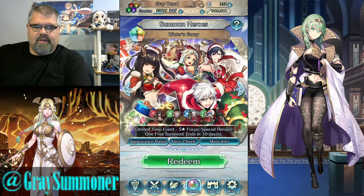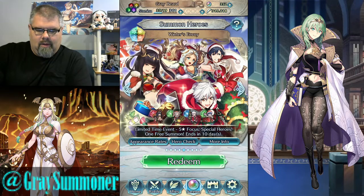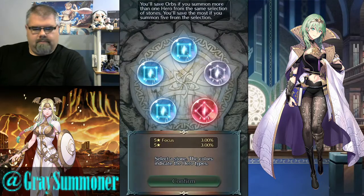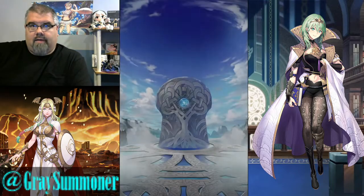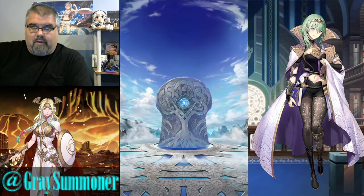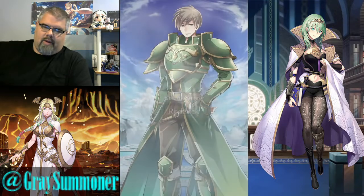And we have the free summon on Winter's Envoy. I do not have Winter Chrom — I've never pulled him. I'm going to pull this and see if I get a green and go from there. I didn't even get a green. Never mind. There's nobody on colorless, so I'll just go blue. Because I already have Tharja and Robin, so I don't need this, but I'll pull it anyway — it's free. Nope, it's another Roderick.